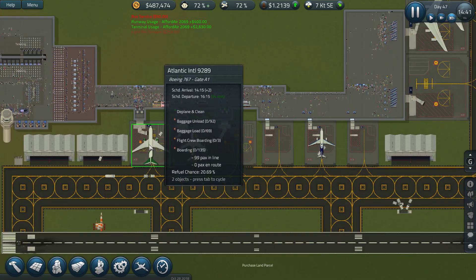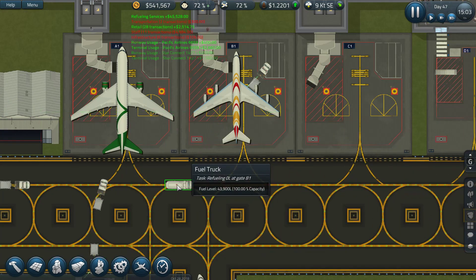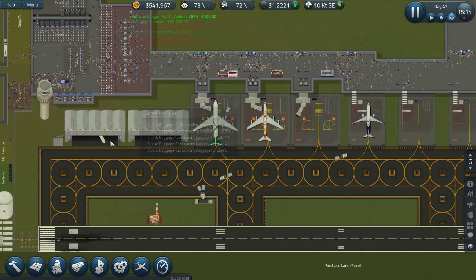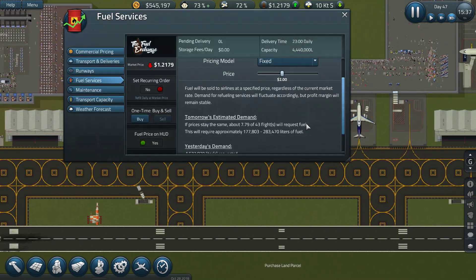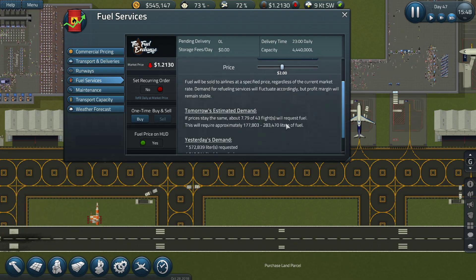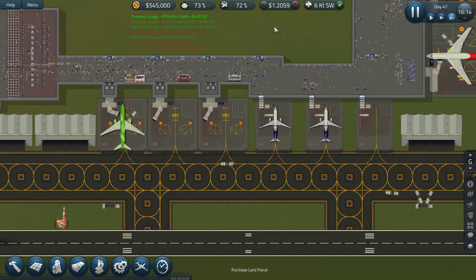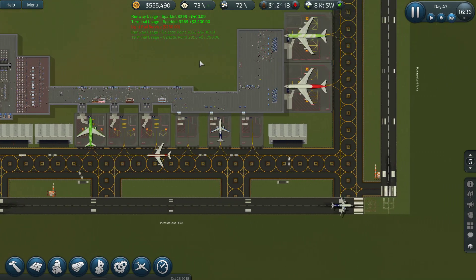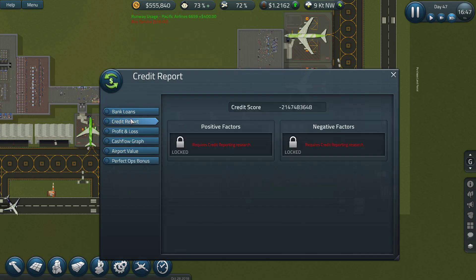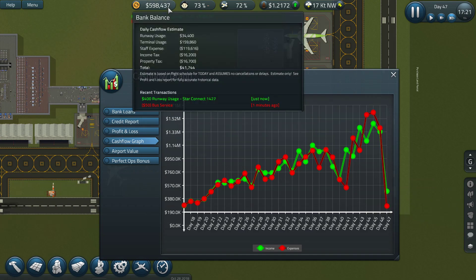Let's check how the refueling is going — we're going to have some refueling here at the gate. We sold a bit of fuel but not a lot. The fuel price at this moment is pretty low. We're earning a lot less money at the moment and we haven't bought any fuel — we're just using fuel right now.